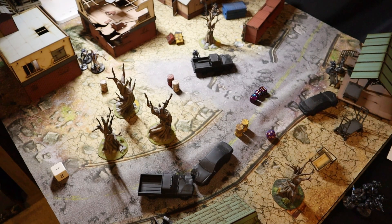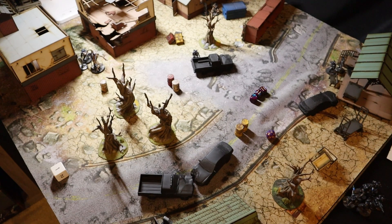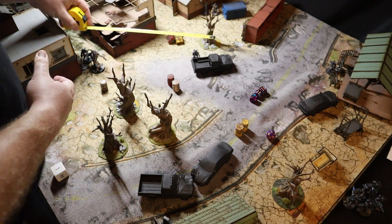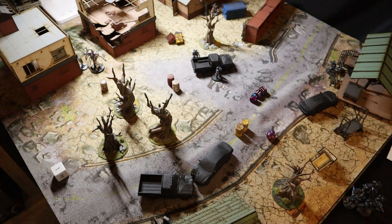Next up is Jonesy. He goes ahead and heals Big Jim with 2D6 — rolling a 4, another crappy roll. Big Jim now has 9 total hit points. Jonesy then moves 13 out to get clear, with all movement being normal movement.